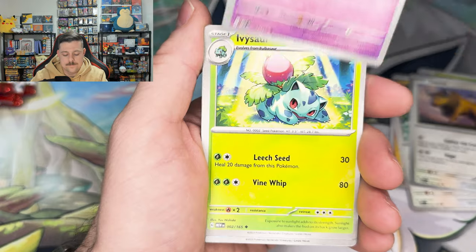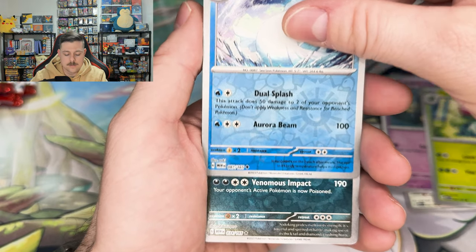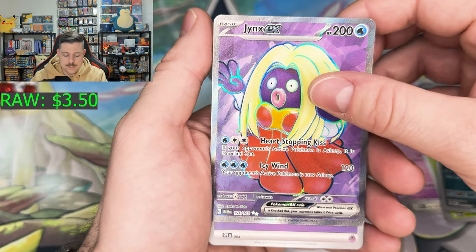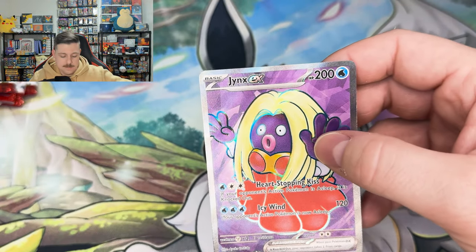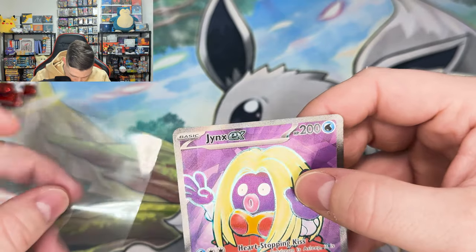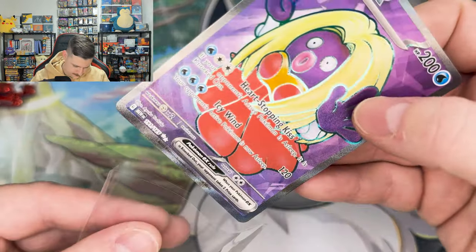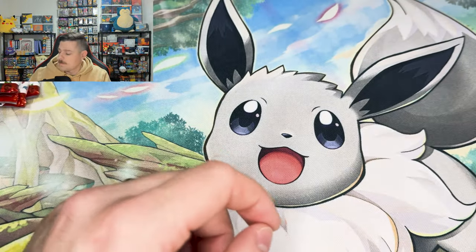Tauros, Kadabra, Ivysaur, Dewgong, Nidoking Reverse, and a Full Art Jynx — with the Psychic Energy to match. Very nice, definitely need that. Not a bad card. Never really been a fan of Jynx, but it's cool — we need it. Plus one.